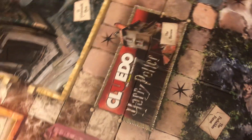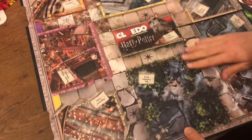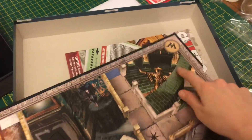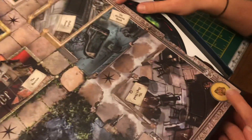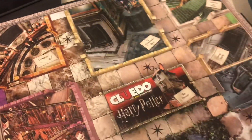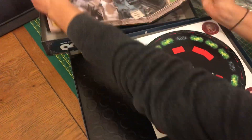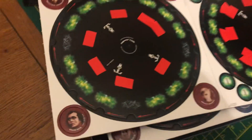Malfoy Manor and the Shrieking Shack are corner pieces where you can go into secret rooms. From the Hog's Head - yeah, I don't know exactly how the game works yet but it looks pretty cool. Let's put that away for a second. Oh look, here we have some suspects: Bellatrix, Lucius, Draco, and the Snatcher.